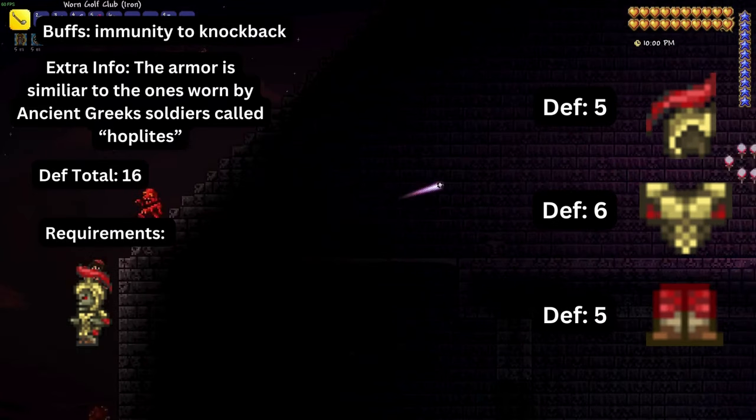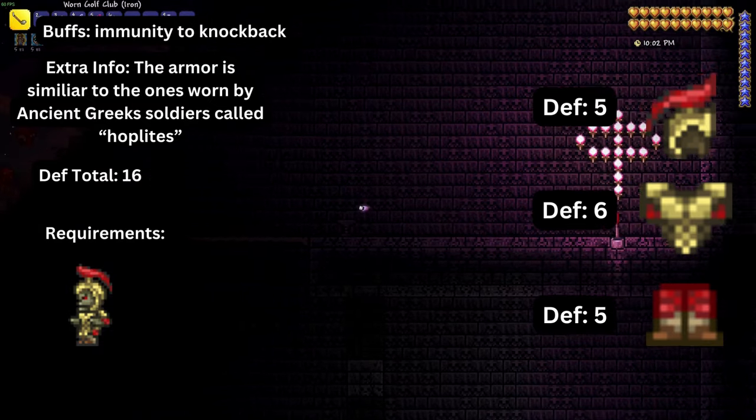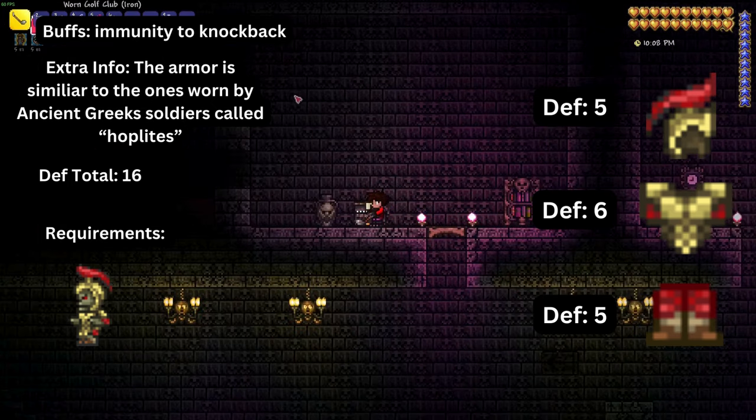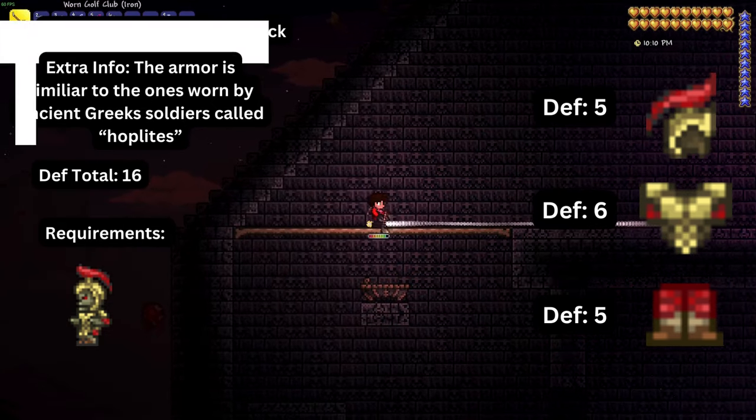The next set is the gladiator set, made up of a helmet, a chestplate, and greaves. Wearing the full set provides sixteen total defense and immunity to knockback. It is dropped by hoplites in the marble biome.